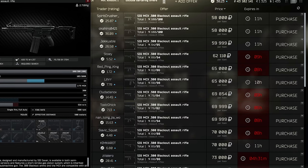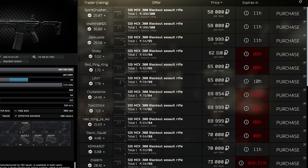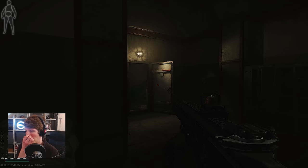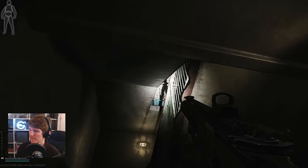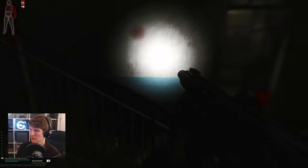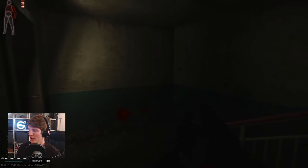There is also a barter, but unfortunately it consists of one G-Phone and one GPU, and GPUs are super expensive at the moment — around 110k normally — so it rarely makes sense to do. On the flea itself, you have to be careful because most MCXs come from raiders, meaning many don't have 100 durability to start with. You can also see a variety of different attachments and barrels, so make sure to look out for versions with the 229mm barrel if at all possible, which is the longest version. The cost of a new 100-durability MCX from the flea can range from 45k all the way up to 88k, so it can be very random.